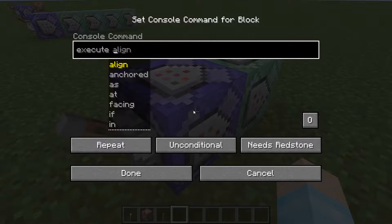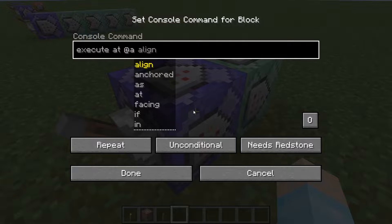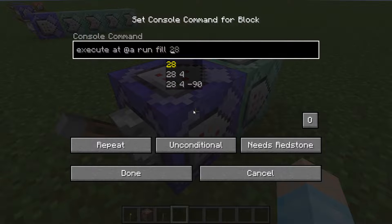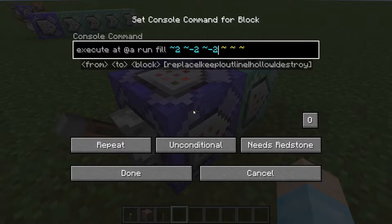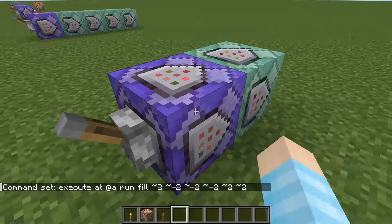The command is: execute at @a at all run fill, and then you're going to do tildes — squiggly brackets. The numbers are going to be 2, negative 2, negative 2 for the first set, and then negative 2, 2, and 2 for the second set.